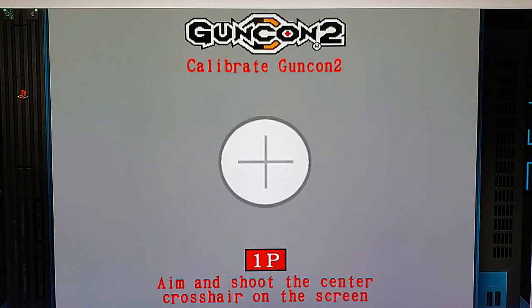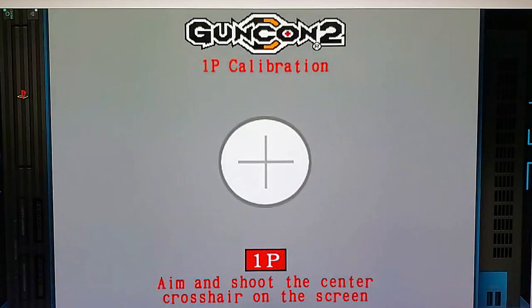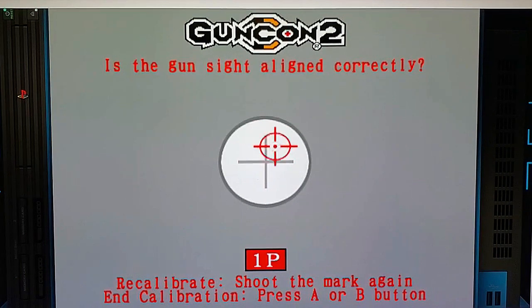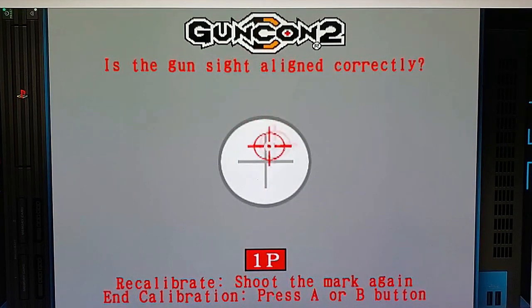So in order to calibrate, what you want to do is shoot once. You'll notice you don't see anything hitting the screen. So with your Sinden on the right-hand side of the gun, press the front button. There you go — now you'll have your crosshairs. Then just aim carefully, line up, and once you're happy with your calibration, press the left side rear button. There you go.